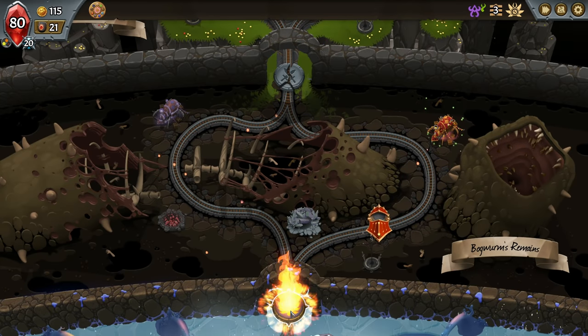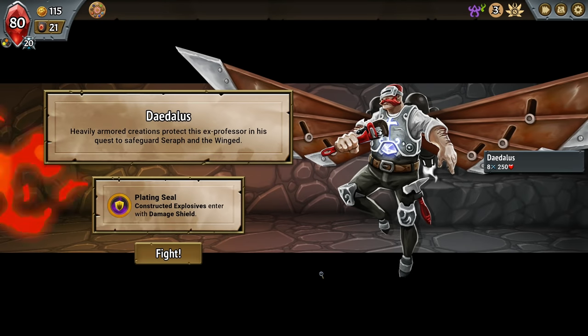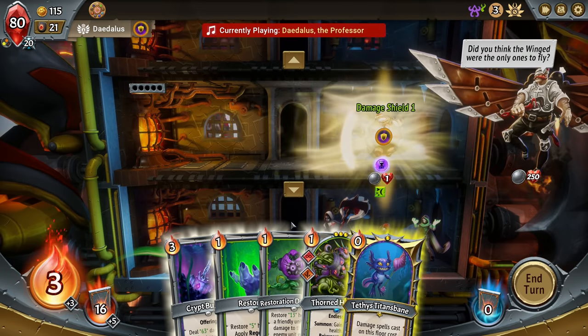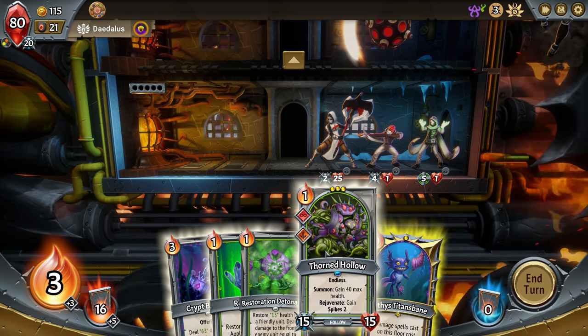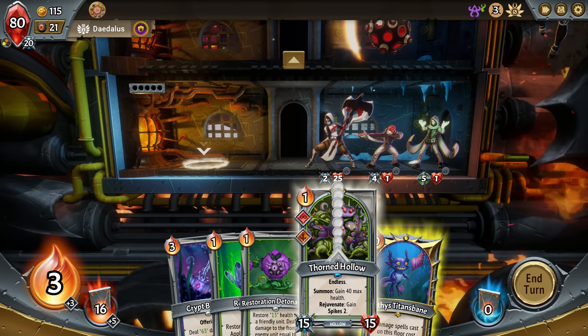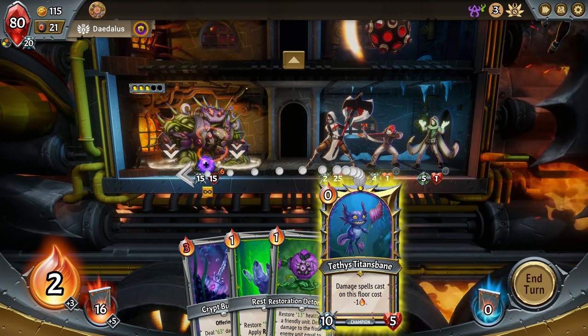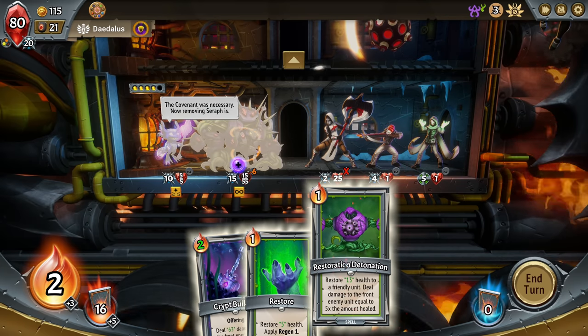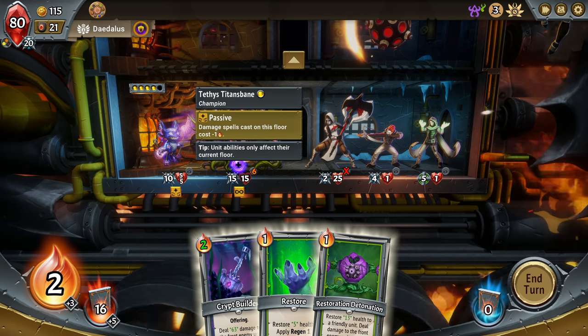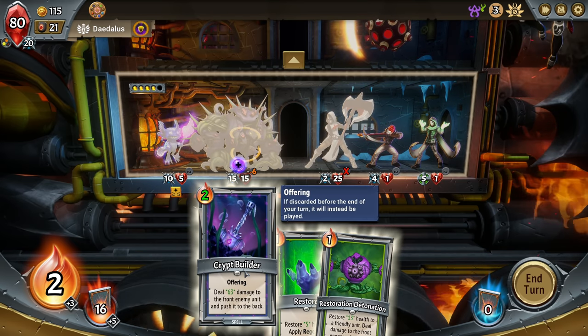Okay we're good here. Daedalus — 8 and 250, and then he's gonna put down those explosives. Got the damage shield there. Alright, so straight up we're gonna go Thorn Hollow then go back here. Oh, this specifically is for damage spells — I didn't realize that. I guess we could go Crypt Builder and kill this thing, or this will do it as well and we get the big heal out of it.